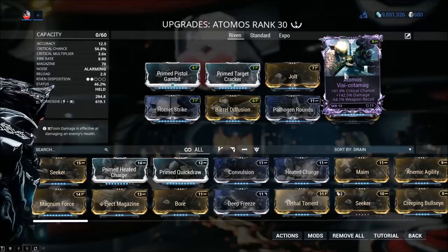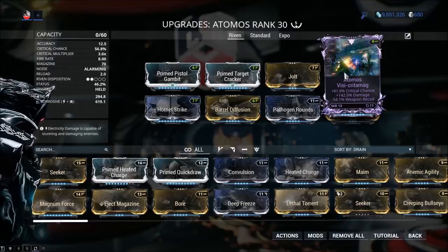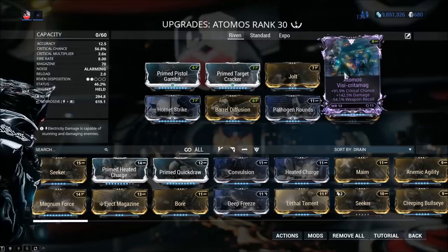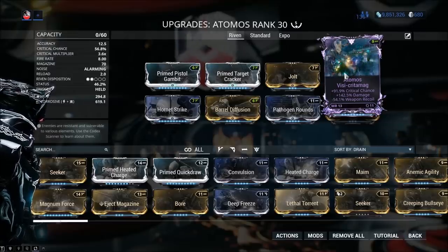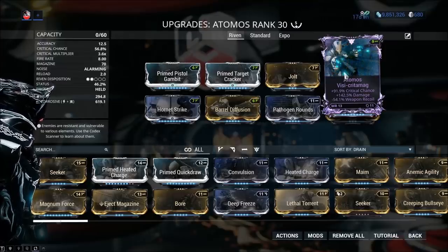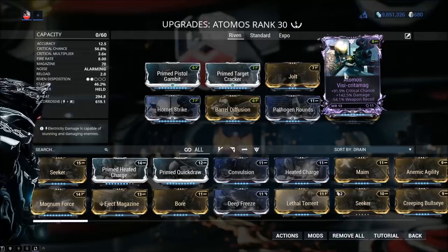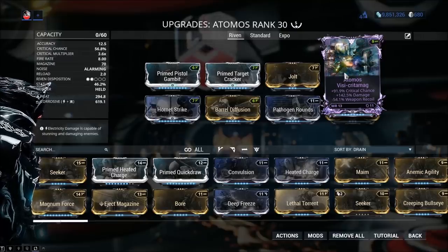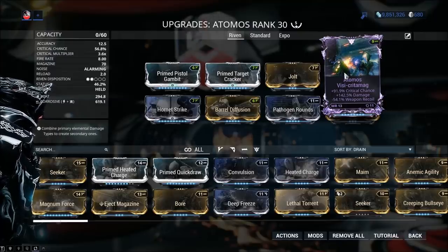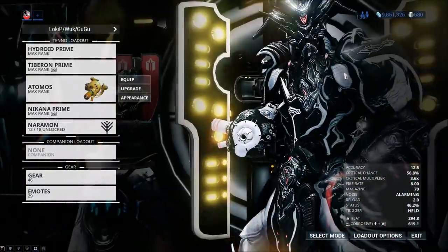The point of the disposition system was to give unpopular weapons a shot at being competitive. Popular, strong weapons have very low Riven disposition, so their stats will be low. Unpopular weapons — ones most players don't use — have high Riven disposition, pumping out a ton of stats. That's how Digital Extremes intended to balance weapons. It didn't go exactly according to plan, but it did give many players something to work for.